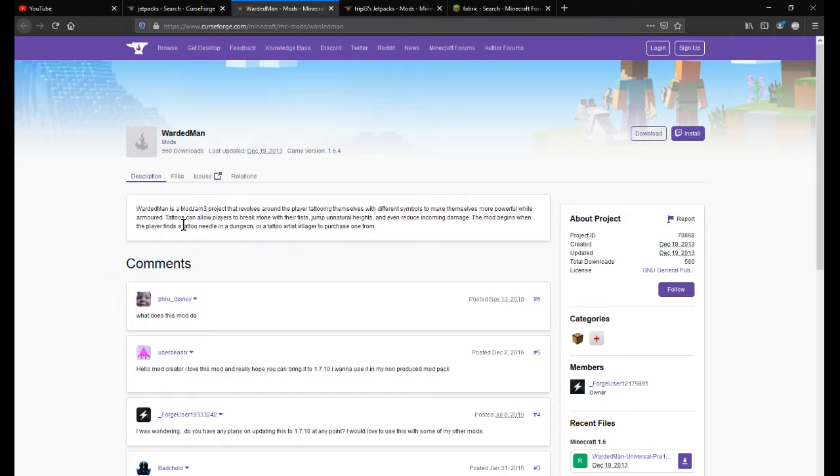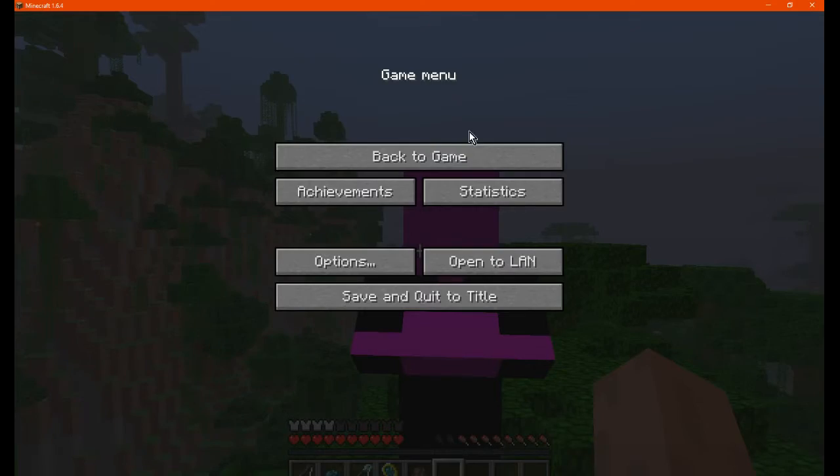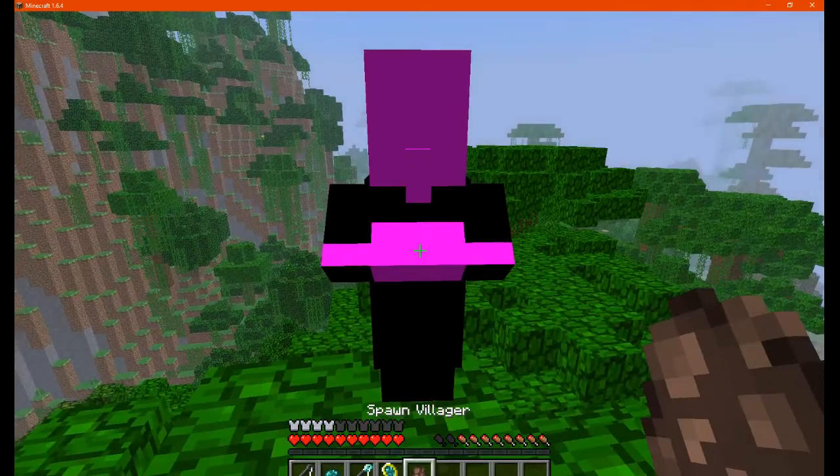What you want to do is get a tattoo needle, which you can find in dungeons or from a tattoo artist villager. I happened to get the chance of spawning one in pretty easily, so that was convenient.